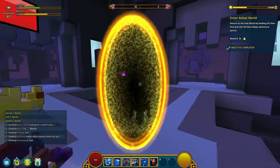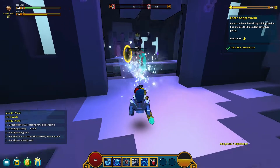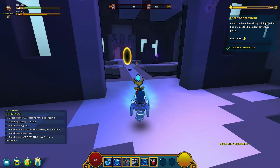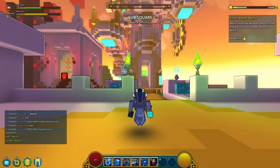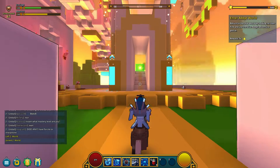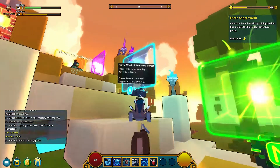Let's go back. Enemies — let's just kill him very quickly. There we go. Let's go to hub world. And loading screen again. Now we should be able to — we're power rank 61. So I'm going to guess it increases depending on how many dungeons we've completed, and that will allow us to go into different worlds.